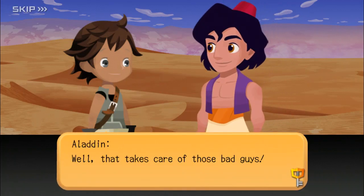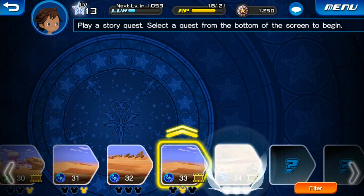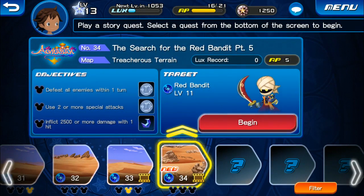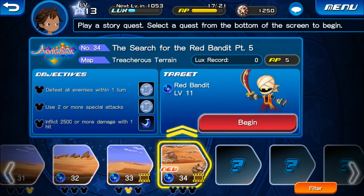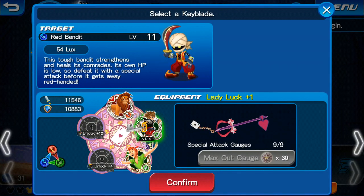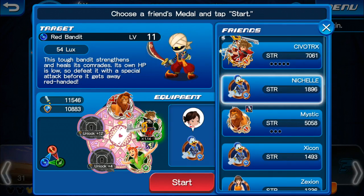Well, that takes care of those bad guys. Now let's get back to finding the Red Bandit, and the next one — the search for the Red Bandit, part five. Let's go straight into the quest here, no wasting time. This tough bandit strengthens and heals his comrades with his own HP. So it might be more of a challenge, but let's hop straight in here.